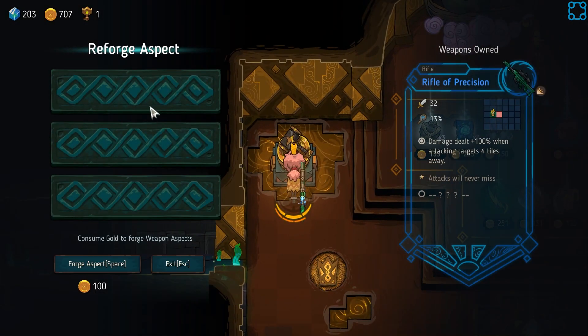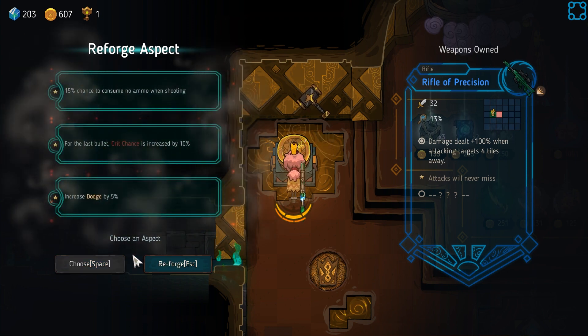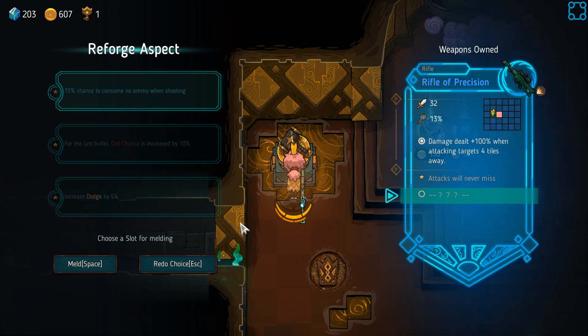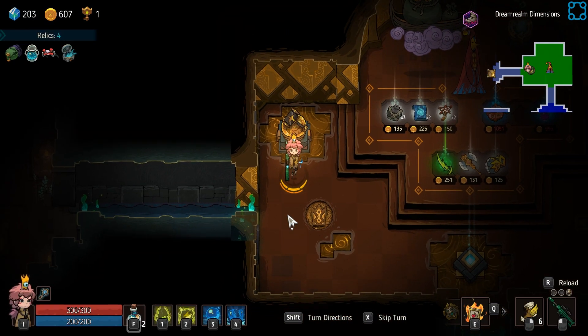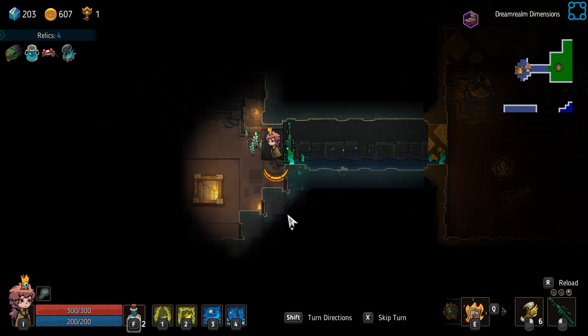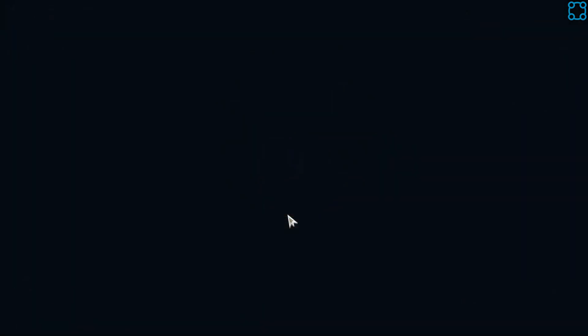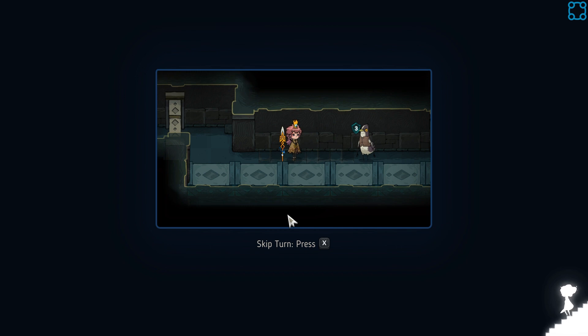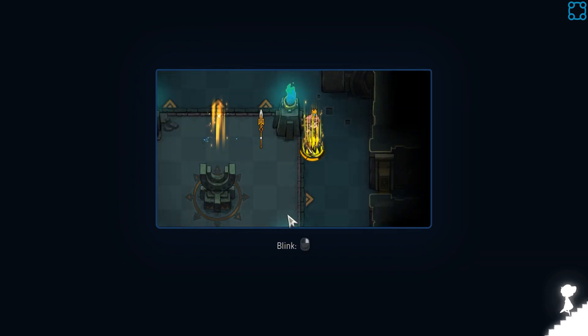What's the one option? We haven't unlocked any aspects though, have we? 15% chance not to consume ammo when shooting. I figured that's useful, and we're probably stuck with this for however long. I'm looking for maybe a new weapon or two, but it's entirely dependent on RNG what we're gonna get.